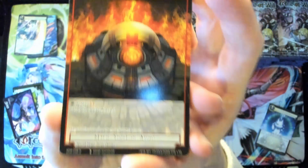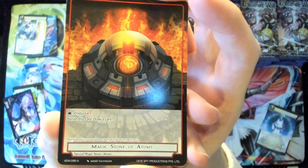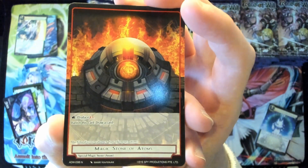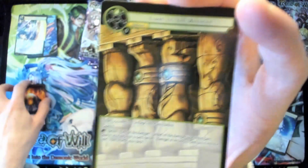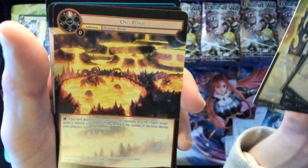Wait — this Magic Stone is a normal? Magic Stone of Atoms. Did they make the Magic Stones normals? That's really fucking awesome that they did. Holy shit. Oil Pond — nice.